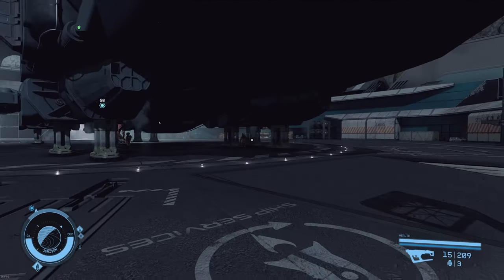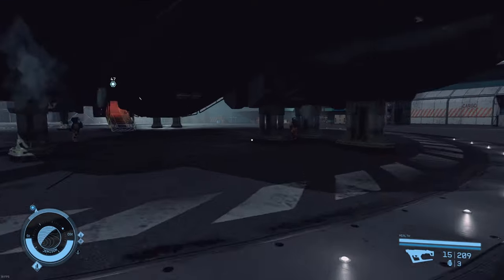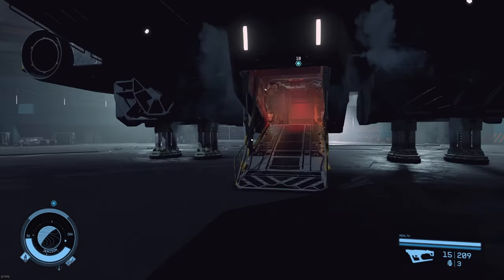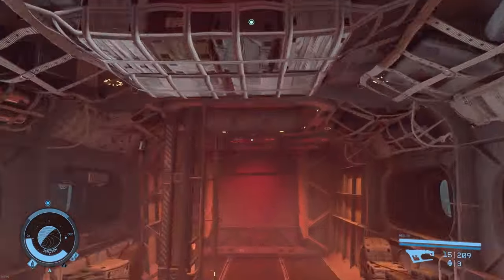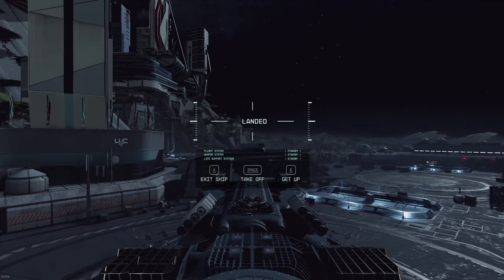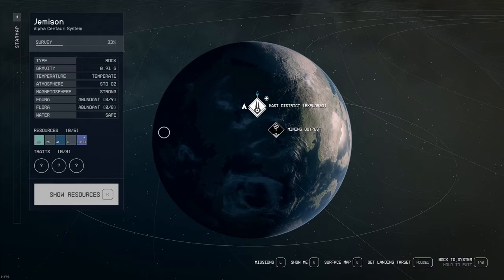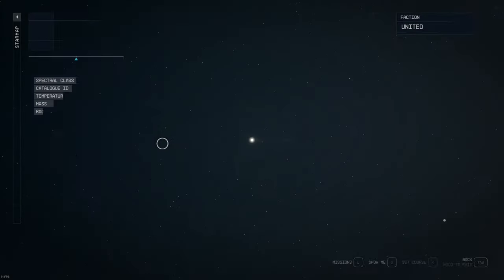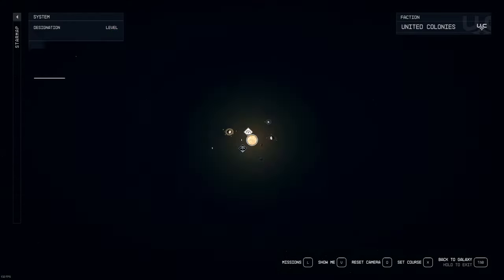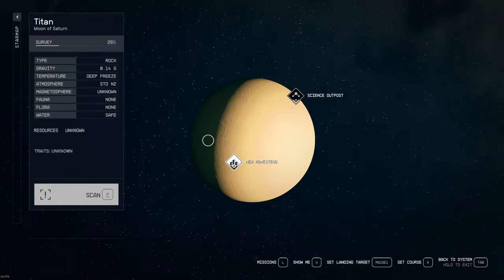In our last episode we got the Ecliptic Claymore 3, and we picked up Betty Houser on the way back — she was stranded in space, so we have a crew member. We haven't done anything with the Claymore yet, so we're going to take it to Titan, the moon of Saturn, and stop at New Homestead, which I believe sells Nova Galactic Habs. I don't think we're going to have to add anything — it's just going to be rearranging some parts.